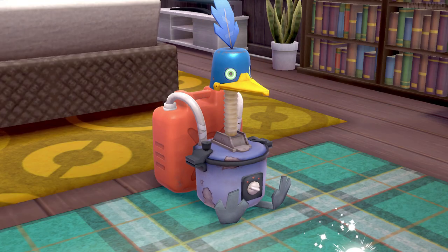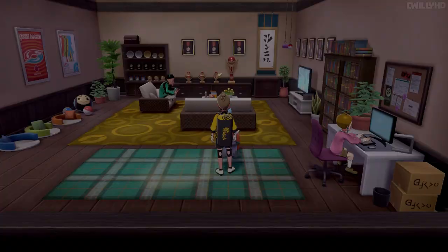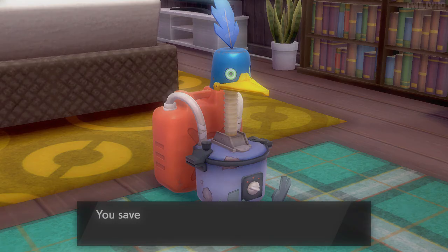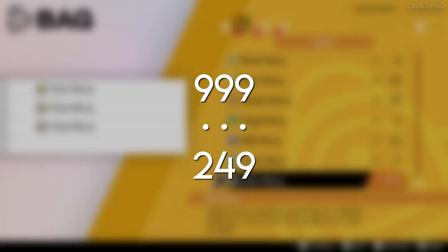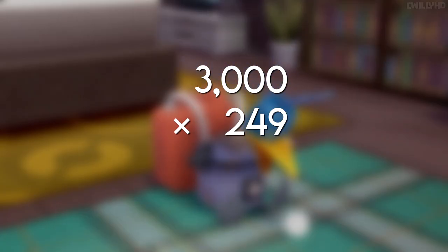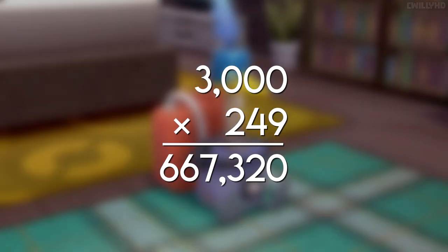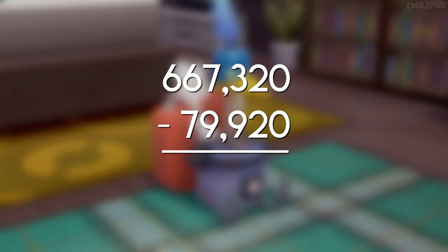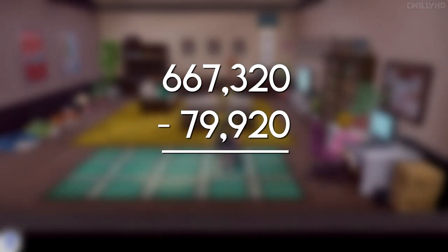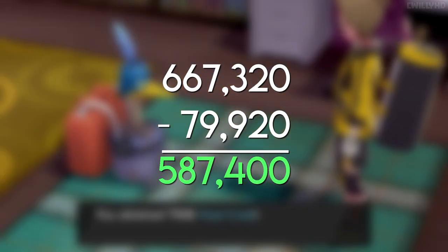I personally just sat back on the couch and stared off into space until my thumb got sore, and I didn't even manage to convert all my berries, but doing some quick math will tell us how much profit is possible. With 999 berries, you can get 249 Heat Crash TRs. 3,000 times 249 is $667,320 Pokedollars, which is what you'd get if you sold them all. Subtracting that from our initial payment of $79,920 leaves us with a fat $587,400 profit.